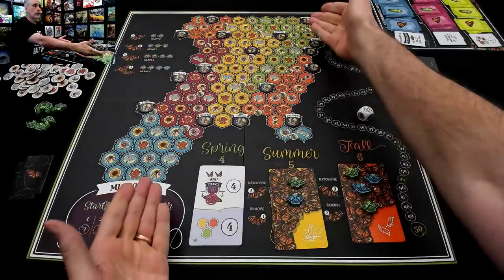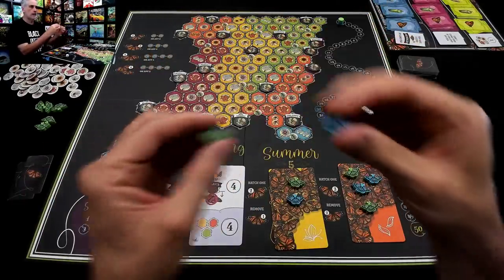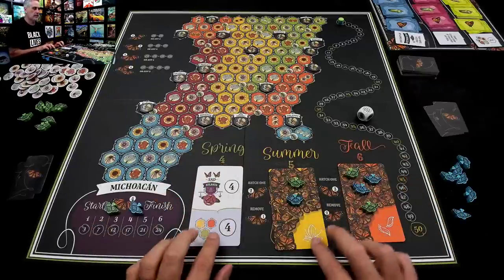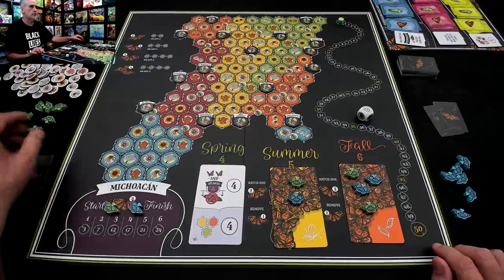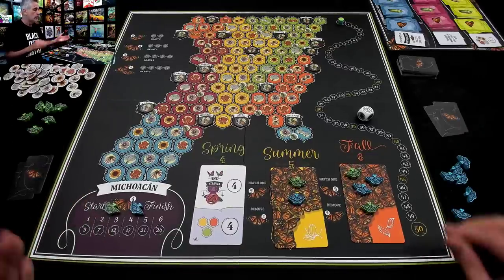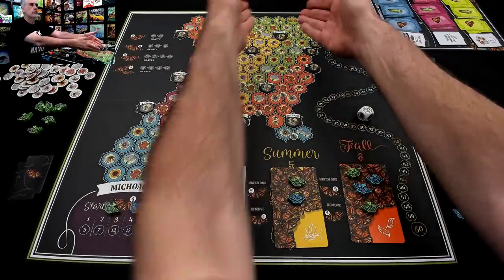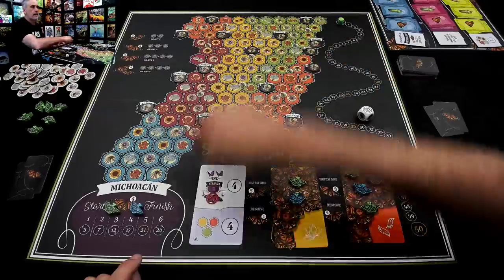Welcome to North America, where beautiful monarch butterflies are going to be making the perilous migration from Mexico up to Canada and back again over three seasons. No one butterfly will be able to make this entire journey because this is a multi-generational trek. Butterflies will fly, hatch new ones and die, and then their children will continue flying, and their children's children will eventually, hopefully, make the round trip from Canada to Mexico.